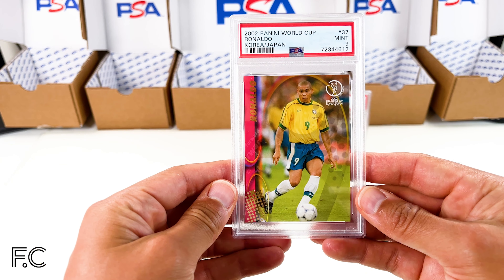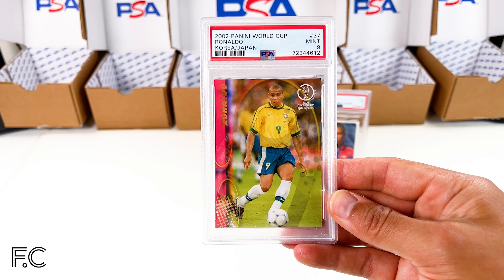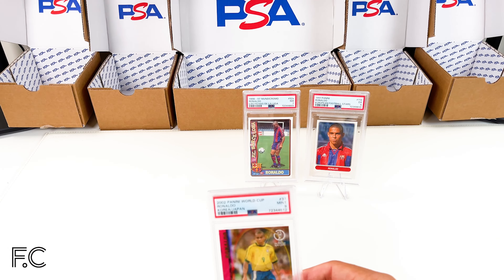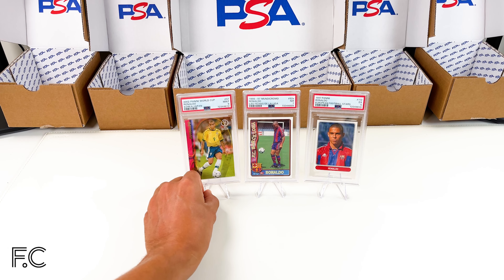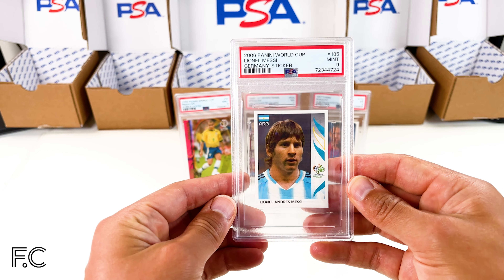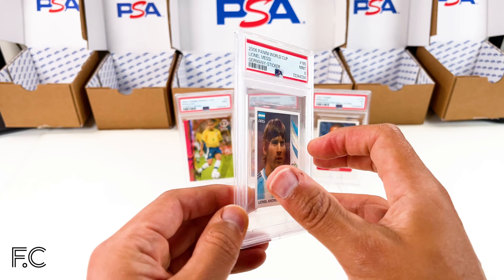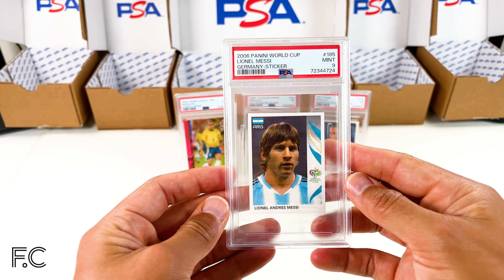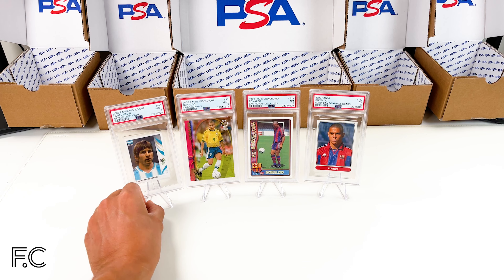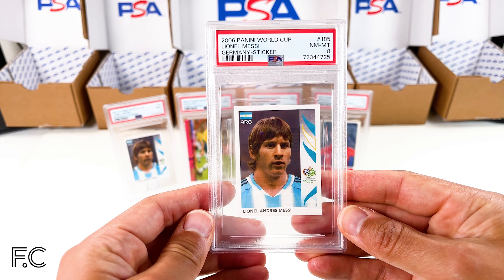Next we have a 2002 World Cup Panini Ronaldo, Korea-Japan, that's in PSA 9 — quite difficult to get these in a high grade, I think the 10s are really low pop. That's really cool in a PSA 9. And following that we've got some Lionel Messi — 2006 Panini World Cup Germany sticker in a PSA 9, it's number 185. Very difficult to get 9s and 10s. Following that we've got a PSA 8 of that.